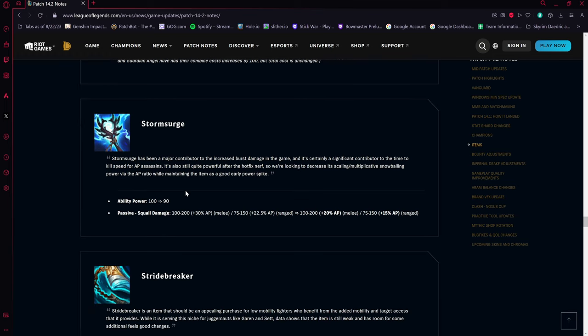Storm Surge is finally getting nerfed — ability power is dropping from 100 to 90, and the passive Squall damage AP scaling is down by 10 percent on melee and 7.5 percent on ranged. It's a start, but it will probably need more nerfs since virtually everyone is buying it.